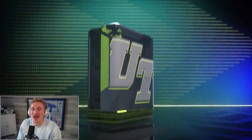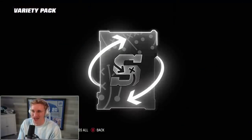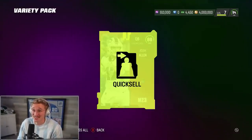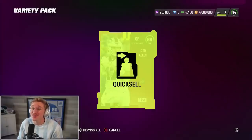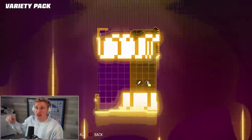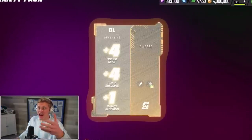What inspired me to make this video was a Wheel of Mutt — I was opening Training Variety Packs and they were so hot. Josh Allen — wait, that's actually really good, quick sells for 200,000. And another purple one, let's go!